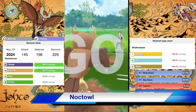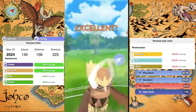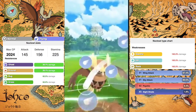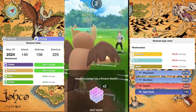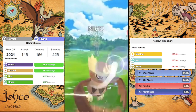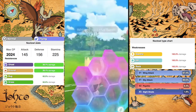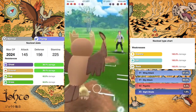Up next is Noctowl — a Normal and Flying type with an attack of 145, a defense of 156, and a stamina of 225. It's weak to Electric, Ice, and Rock, and resists Ghost, Ground, Bug, and Grass. It's pretty tanky and can take an Ice Beam. The moveset is straightforward: Wing Attack and Sky Attack as your fast and primary charge move. For the secondary charge move, you can go Psychic for awesome coverage or Nightshade against opposing Psychic and Ghost types. Noctowl is a very good pick if you need a Flyer in your 6-slot.